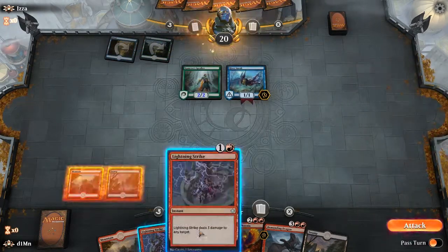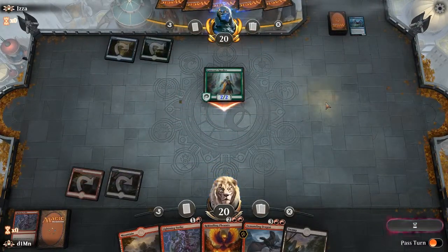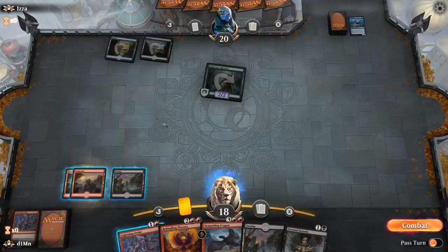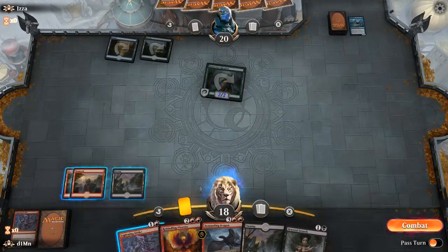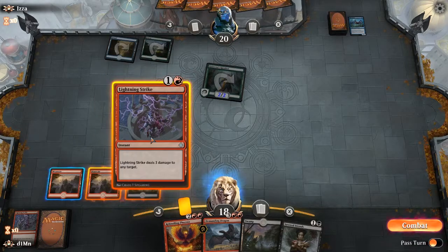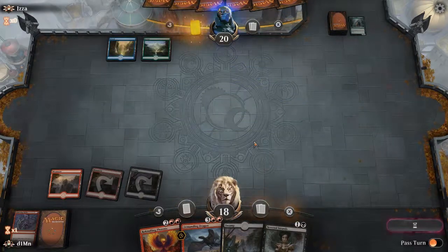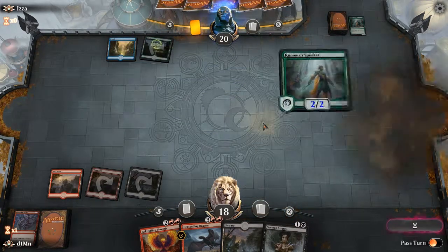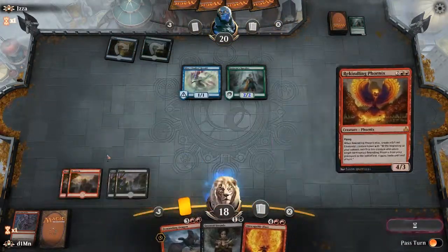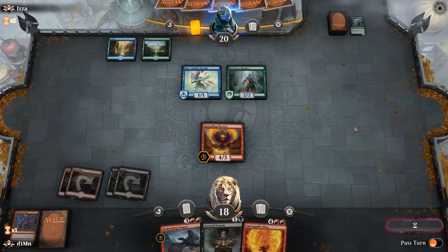The first game I'm showing you was against a merfolk rush deck. I make a slight misplay by hitting the lightning strike on the wrong unit but it doesn't end up mattering. I have two lightning strikes anyway and some of the key parts of the deck are the severed strands and act of treason cards. It's basically a 5 mana combo that lets you steal an opponent's card, use it, and then sacrifice it to kill another opponent's card. Pretty good for 5 mana.